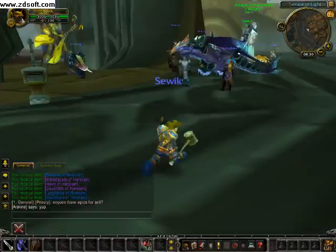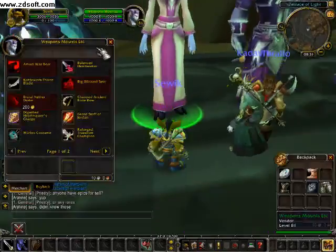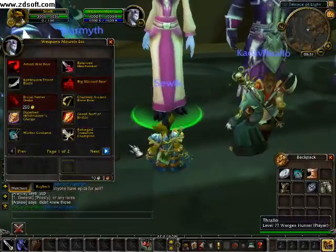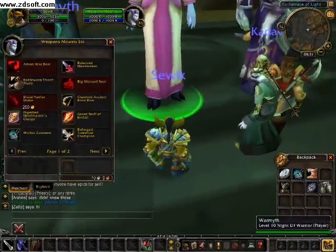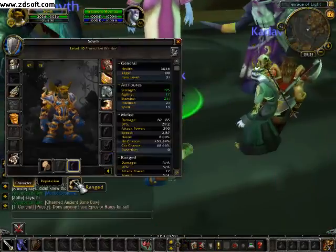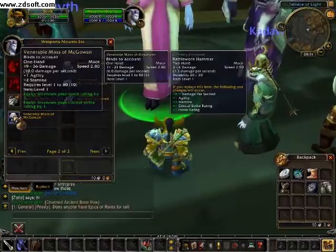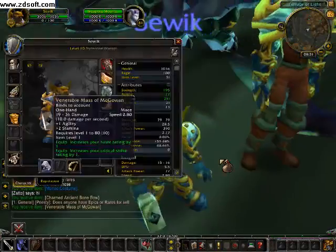We'll go to the vendor called Weapons and Mount Ethereal Vendor. These are heirlooms you can buy. I'm a warrior on Protection, so I need a one-handed mace, sword, or similar. In Cataclysm you can also use a bow because weapon skills are automatically learned. I'll get a Venereal Mace of McGowan, equip it right here — and this is my new weapon.